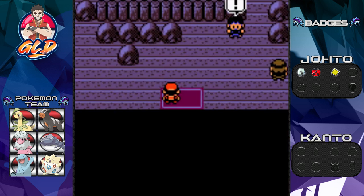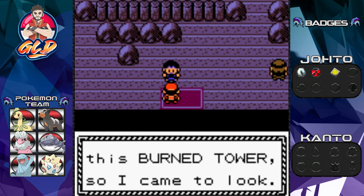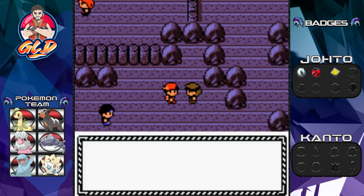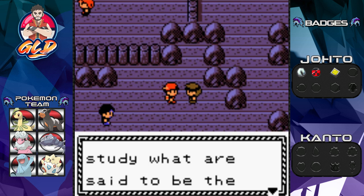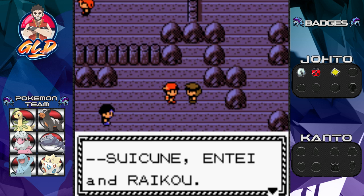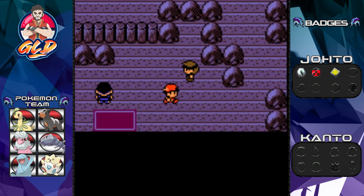Now we can go into the Burnt Tower. We meet a character named Eusine, who is on the trail of a Pokemon named Suicune. He heard rumors that Suicune is in the Burnt Tower. The Ecruteak Gym leader has to study the legendary Pokemon Suicune, Entei, and Raikou. Eusine says he's decided to investigate the tower with us.